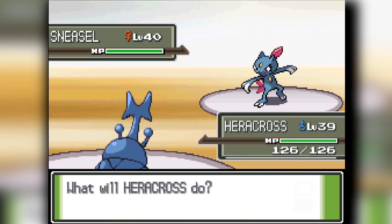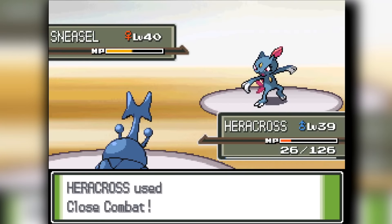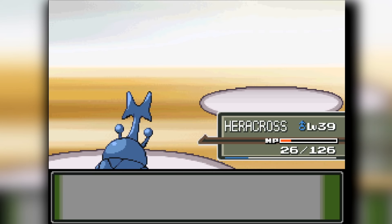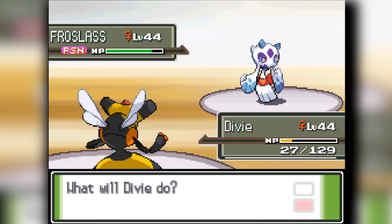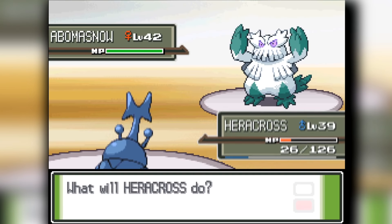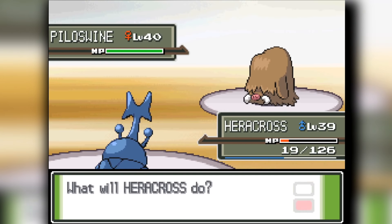We start the battle with Heracross and knock out Snover. Snover does a large chunk to our HP, which is not a good sign. Her second Pokemon is Froslass, which is a danger to my team, so I send out Vespiquen with a new move called Destiny Bond. I live Blizzard and use Destiny Bond on Froslass — it hits me again, knocks me out, and Destiny Bond bonds our souls together to knock down Froslass. Heracross then cleans up Abomasnow and Piloswine in one hit each — totally free.